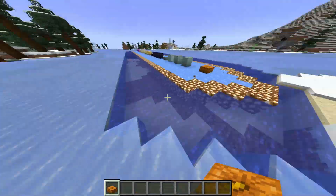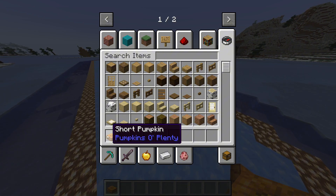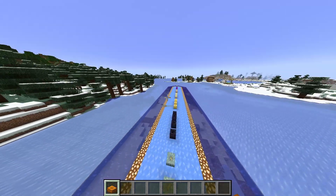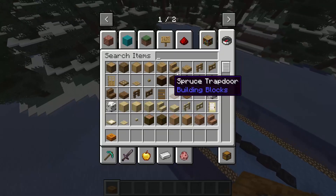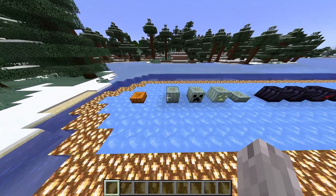The first thing is actually not a new type of pumpkin but a new block — the short pumpkin. You can find this short variant for all the new pumpkin types, and even the regular vanilla pumpkin has a new short variant as well.